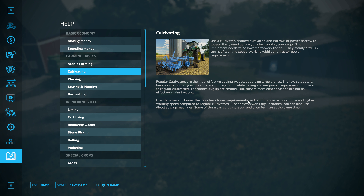Disc harrows and power harrows have lower requirements for tractor power — since when do power harrows have lower requirements? I thought they had higher power requirements. Anyway, lower price and higher working speed compared to regular cultivators. Disc harrows won't dig up stones. You can also use direct sowing machines — some can cultivate, sow and even fertilize at the same time. So there's some new information I didn't know about. Regular cultivators dig up large stones — I thought they dug up small stones and shallow cultivators didn't dig up any.